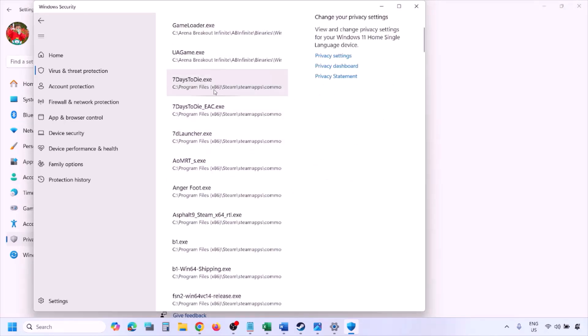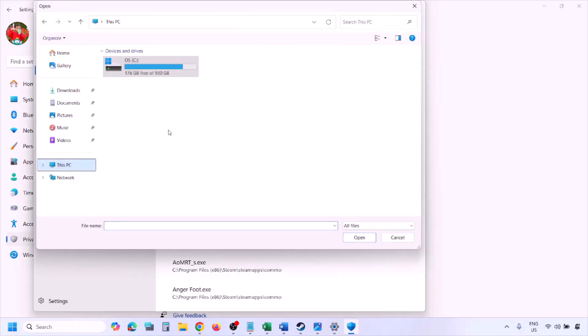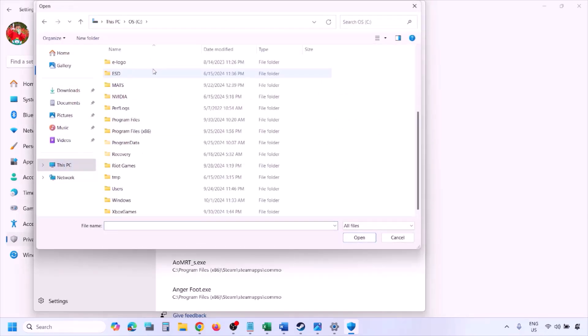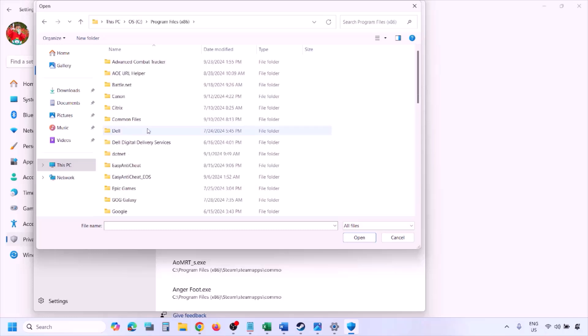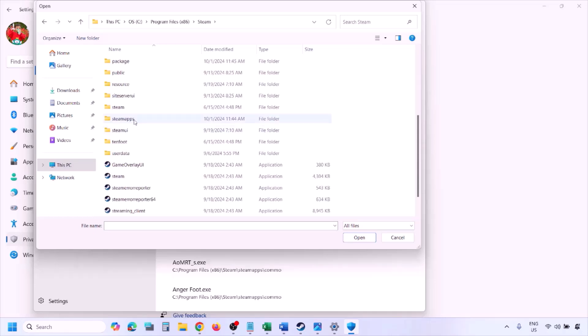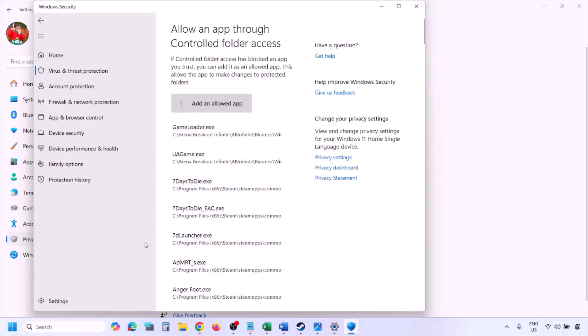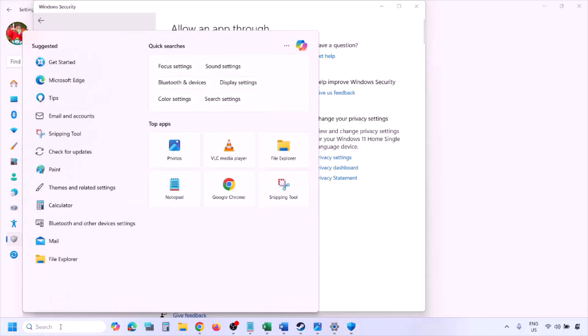Click 'Allow an app through controlled folder access', click Yes to allow, then click 'Add an allowed app' > 'Browse all apps'. Go to the game installation folder: C drive > Program Files x86 > Steam > steamapps > common > the game folder. Select the game exe file and click Open. Once the game is added, launch it and check.